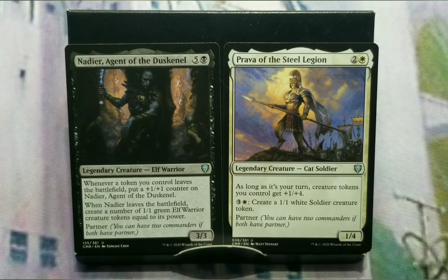It's good for pre-cons, it's a good way to start playing the game if you haven't, and it's also a good way to get some ideas on how to build a specific build. Today's build is Nadir and Prava — a double kind of build. We're doing Token Swarm, going wide, with a sub-theme of Life Gain, and with that, Life Drain.